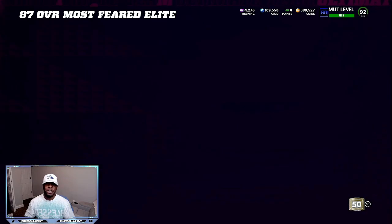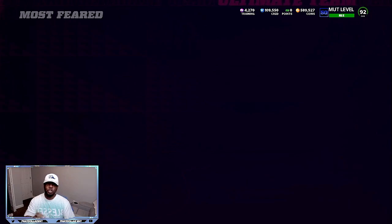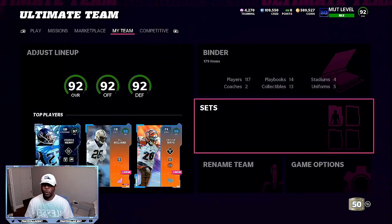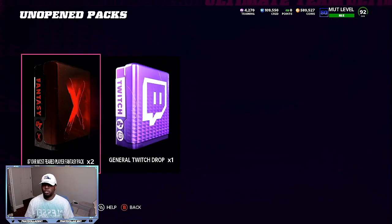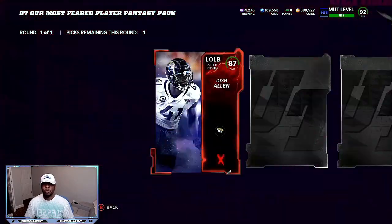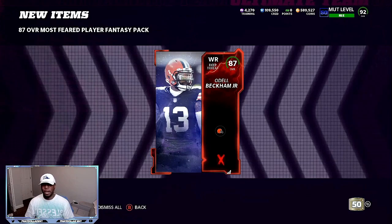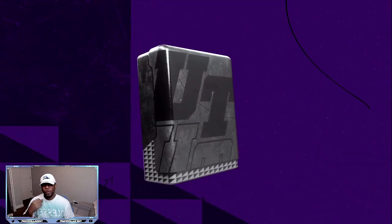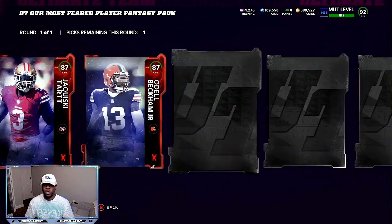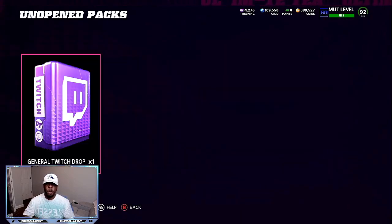The fastest way to make coins right now — prices are rising up, so take advantage of this. We now have two different 87 overall packs and we're going to choose OBJ each and every time, walk away with that profit, and use it to upgrade the team. Two 87 overalls, and what makes it so good is it's a fantasy pack — you can choose exactly who you want. So we're going to go to OBJ every single time. We're keeping the general Twitch pack for when limiteds come into the game for a shot at hitting something big. That's two OBJs made for very, very cheap, and we already have some cards in the binder.